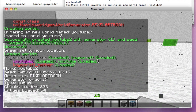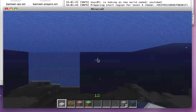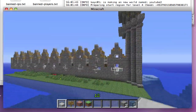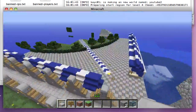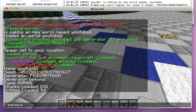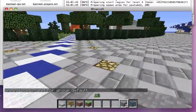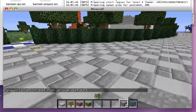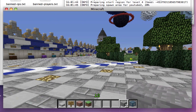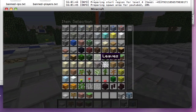To create a portal, let's go to spawn — I'll set a spawn here. To make a portal, we're going to create a nether portal frame.